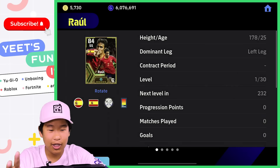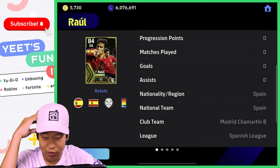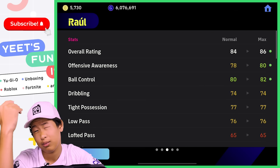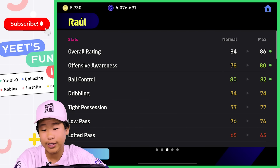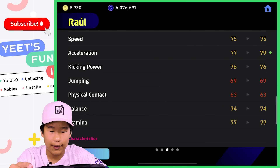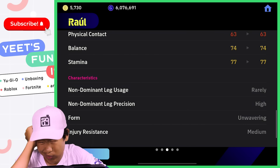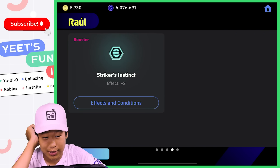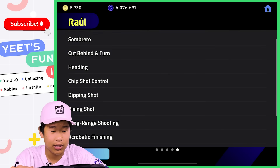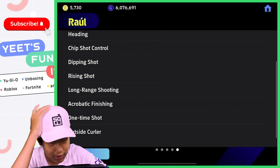Raul is probably the player I want second most for my Madrid team. 30 levels — this is his 2002 Spain card, whole player, second striker. 80 offensive awareness, 82 ball control, decent dribbling, 82 finishing is pretty nice, 79 acceleration, 75 speed, 76 kicking power, 74 balance, 77 stamina. He has rarely for weak foot usage but high accuracy, so that's pretty good. Striker's instincts, offensive awareness, ball control, finishing, and acceleration player stats.